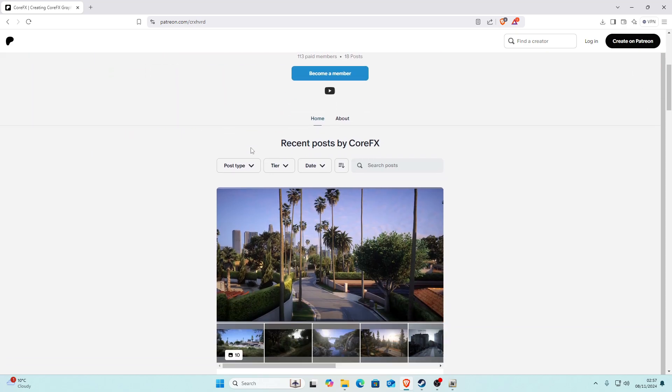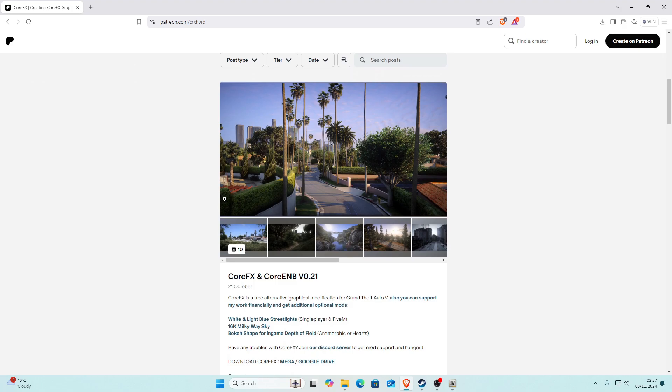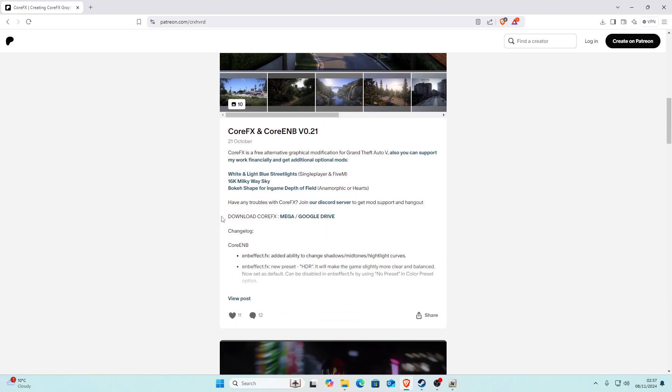When you get to the Patreon page, scroll down until you see the latest version, which right now is v0.21. Go to the latest version and scroll down until you can see 'Download CoreFX.' You'll see a Mega link and a Google Drive link — this is up to you, but I'm going to go ahead with the Google Drive link.